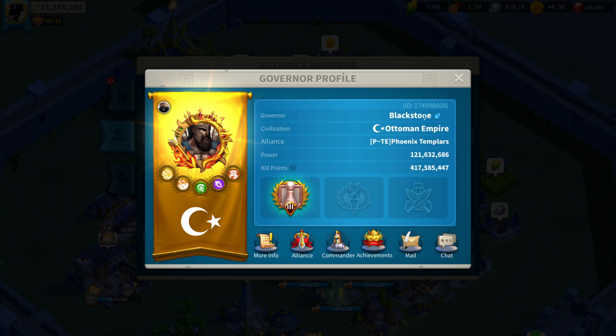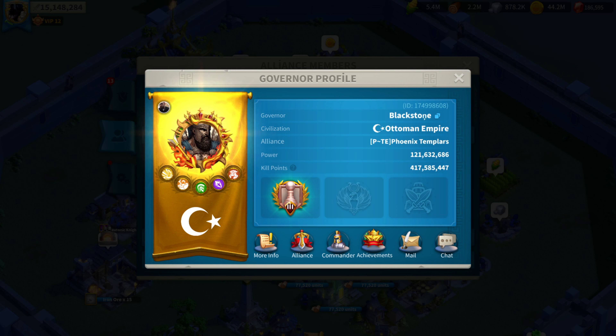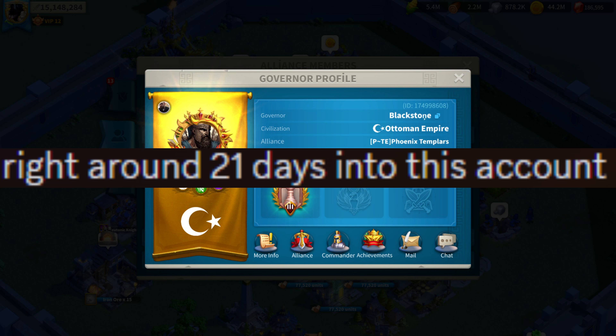The second question was: how did you decide to become a Kraken? He said honestly, like most accounts he has with multiple tier 5s, he doesn't go in wanting to spend — it just ends up happening gradually. I guess at some point he gets bored and starts spending to speed up his progress. My third question was which day he unlocked tier 5, and he did it in less than 30 days — right around 21 days into this account.